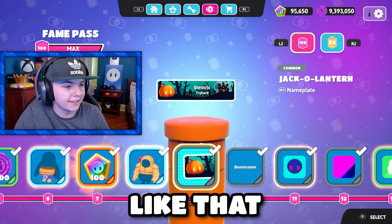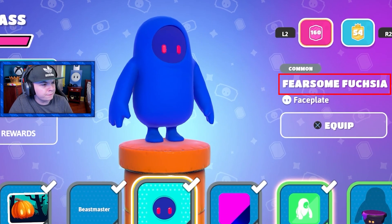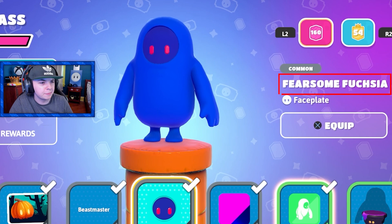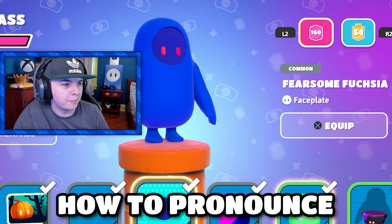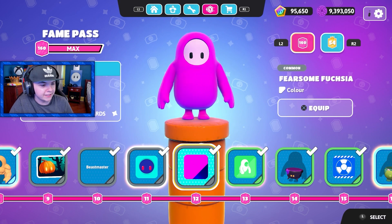I'm gonna equip that, I actually like that. Beastmaster nameplate. Then we got the fearsome fuchsia faceplate — I have no idea how to pronounce that, I probably pronounced it wrong, but that's pretty cool. And then we got a color that matches with it.